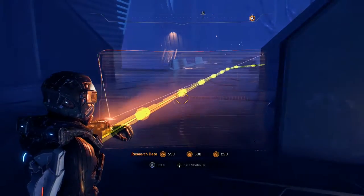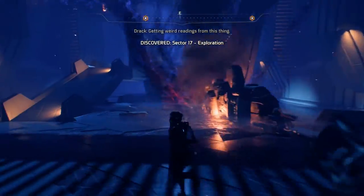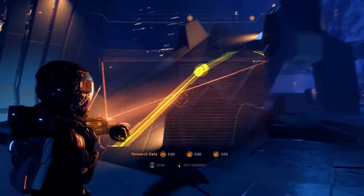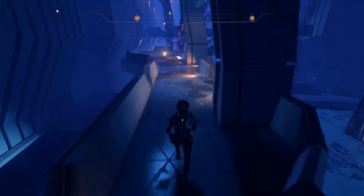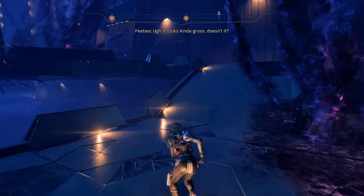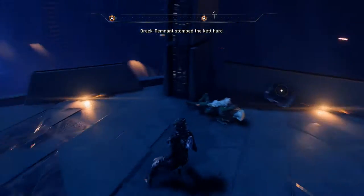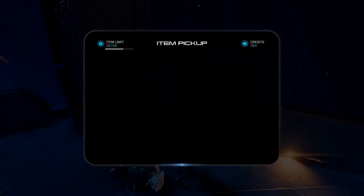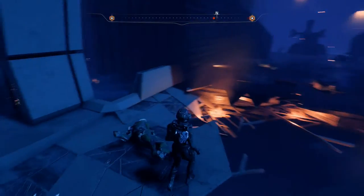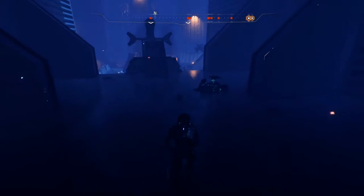I'm gonna follow the one with the relay. Getting weird readings from this thing - alright, let's just keep following this. These little energy things, I gotta stay away from those or it's gonna mess my day up. Detecting high levels of scourge energy - be careful. Alright, there's a container here. Something back here really messed these guys up - even the towers got messed up. We're about to find out right now.